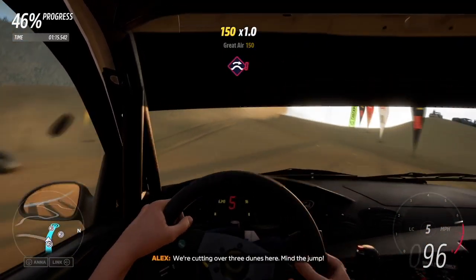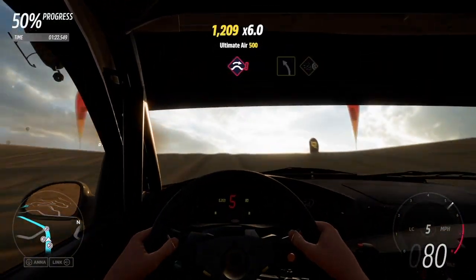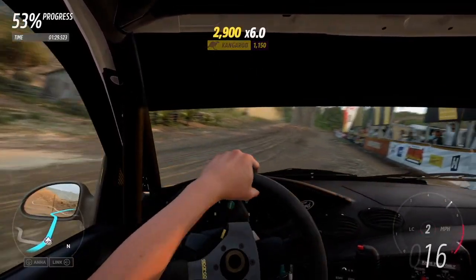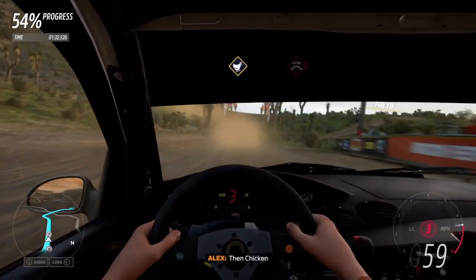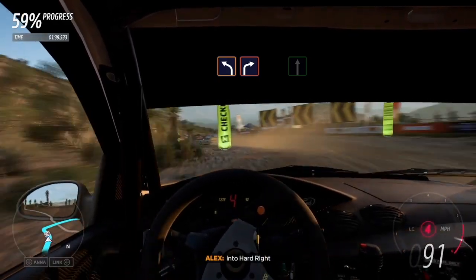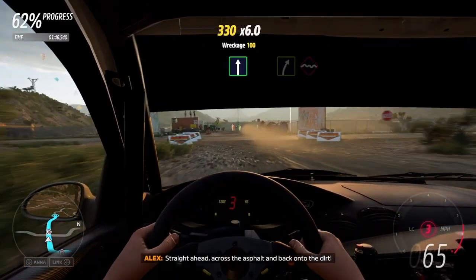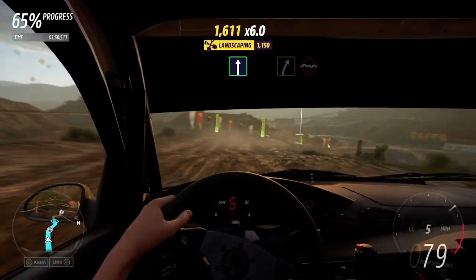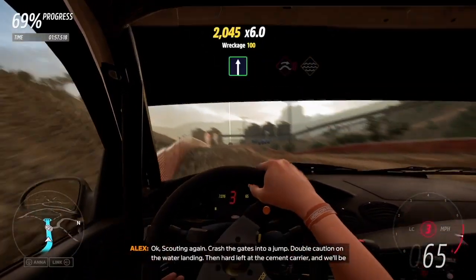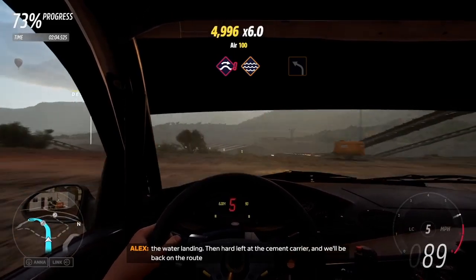We're cutting over three dunes here — mind the jump. Medium left, surface change to dirt. Jump, hard left into hard right. Straight ahead across the asphalt and back onto the dirt. Easy right into bumps, medium left. Scouting again — crash the gates into a jump, double caution on the water landing, then hard left into cement carrier and we'll be back on the route.